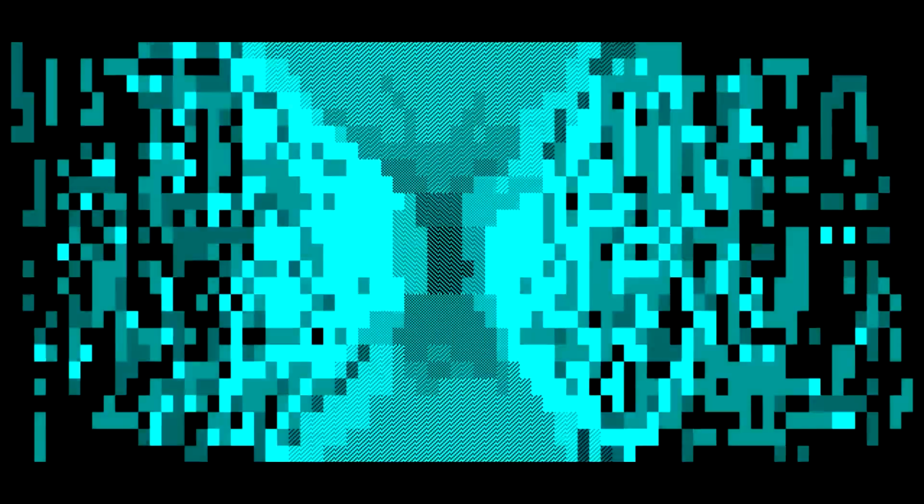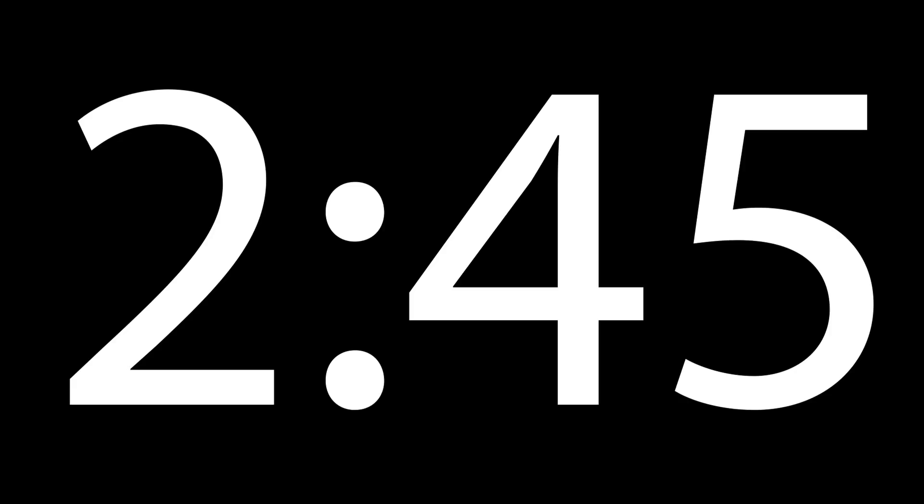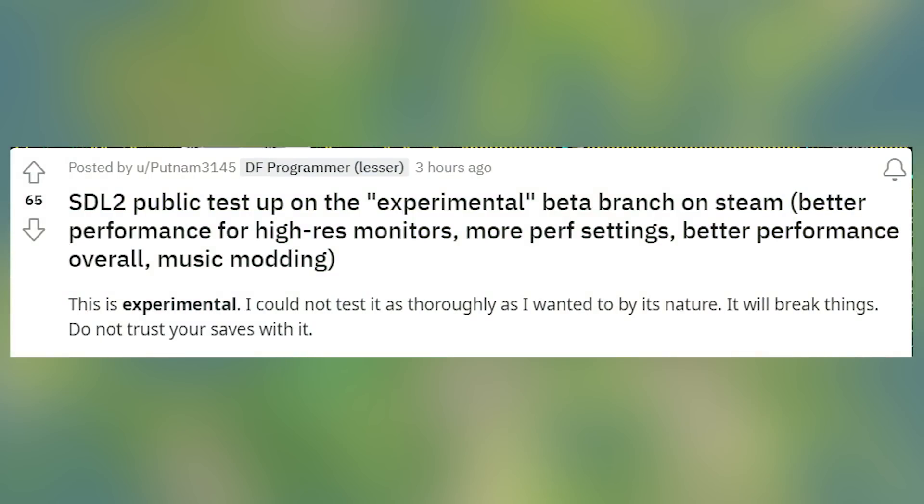SDL2 Public Test is now up on the Experimental Beta Branch on Steam. Better performance for high-res monitors, more performance settings, better performance overall, and music modding — this is all included in this Experimental Branch. But keep in mind this branch is Experimental, meaning it breaks. So when you set your Steam over to Experimental, expect crashes, expect things to break. I myself have had a couple of crashes already upon testing different save files. This is an Experimental branch; I could not test it thoroughly as I wanted to by its nature. It will break things — do not trust your saves with it, says Putnam.